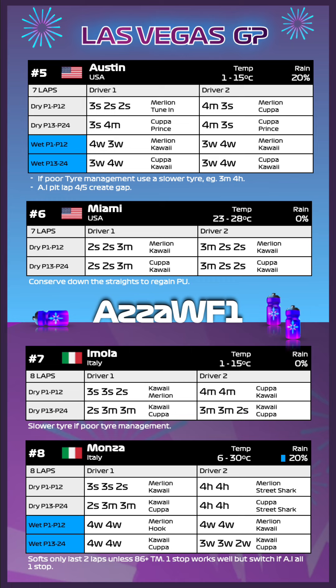Into the double headers — first up is Austin. From the front, 3-soft 2-soft 2-soft is absolutely fine. Then we switch to a one-stop for the rest of the drivers: 4-medium 3-soft with Merlin and Kupa. From the back we've got 3-soft 4-medium and 4-medium 3-soft. If you haven't got great tyre management, look to use a slower compound — 3-medium 4-hard for example — but you can do softs with around 80 tyre management, maybe even 75. In the wet a lot of the AI pit on lap four and five — front of field on lap five, back on lap four. From the front do a 4-wet 3-wet, from further back a 3-wet 4-wet. Race start boost from the back, speed pit stop boost from the front.